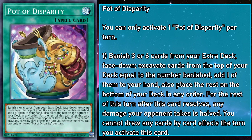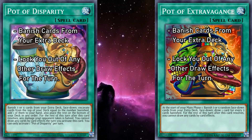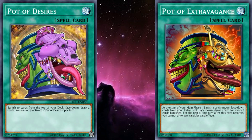The closest immediate comparison is their most recent cousin, Pot of Extravagance. Both have you banishing cards from your extra deck face down and essentially lock you out of your other drawing effects for the turn. But Extravagance draws you two cards, while Disparity only gets you one, and in a vacuum it can feel like our latest entry is futilely trying to capture lightning in a bottle once again — or in this case, a pot. However, much like how Extravagance and Desires are both different ways to draw two cards for different kinds of builds, Disparity has its own niche to fill. Let's examine them in detail more closely.